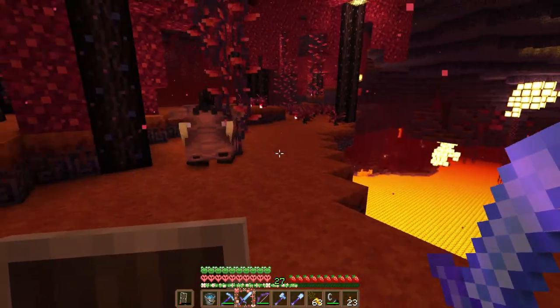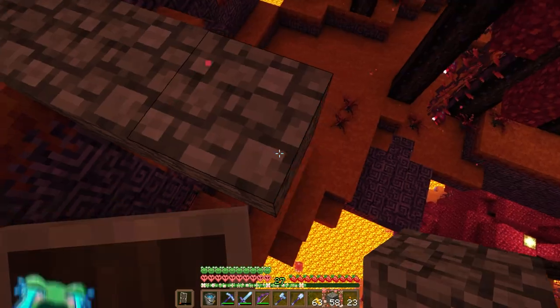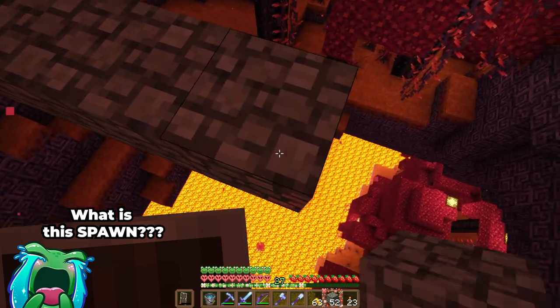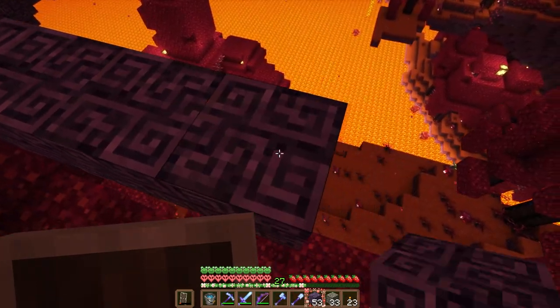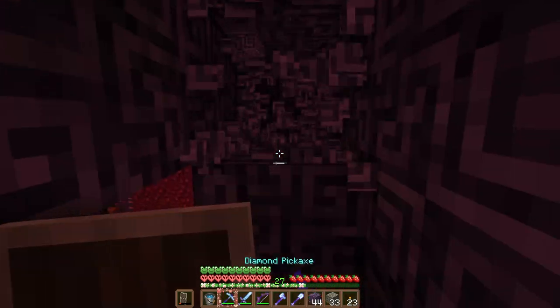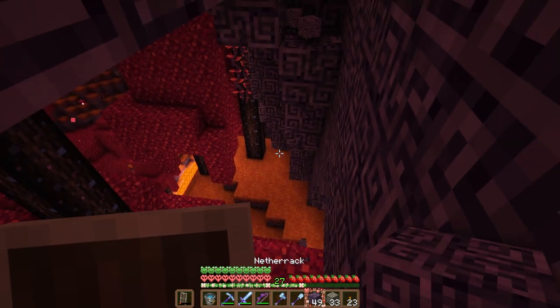There's a nether fortress over there! We're gonna bridge over to that nether fortress, over the lava lake and probably through the wall too. I'm trying to stay pretty high up in the air so I don't have to fight any hoglins or piglins, because I forgot gold. Luckily, creating a little pathway is pretty easy.